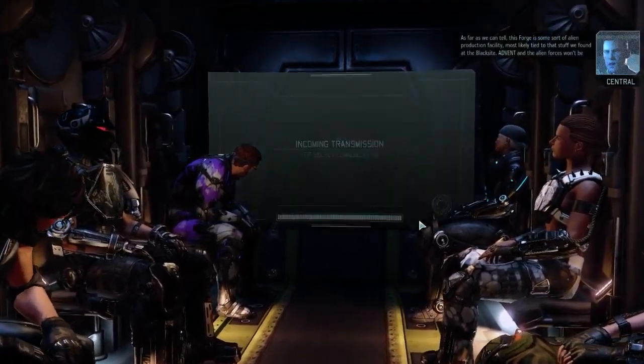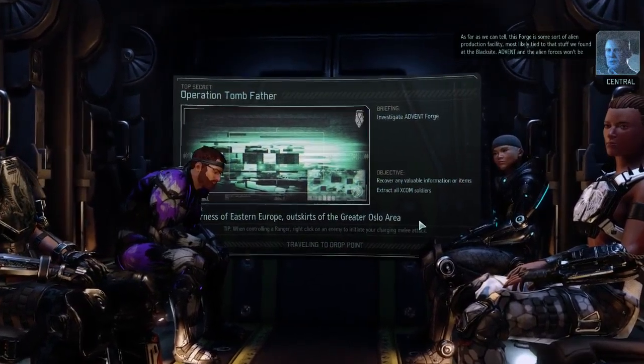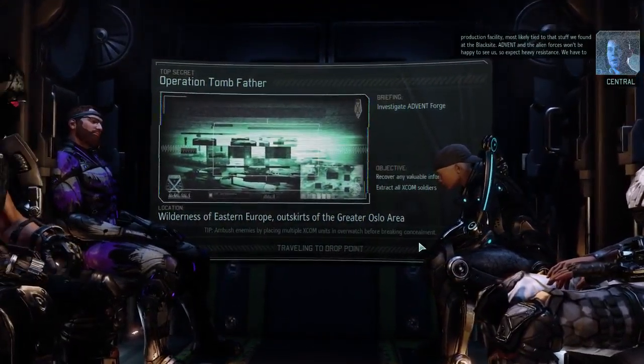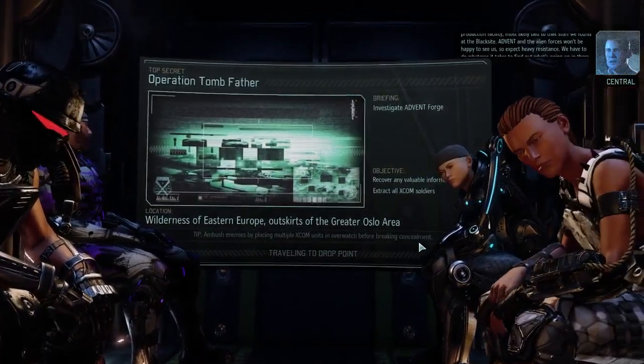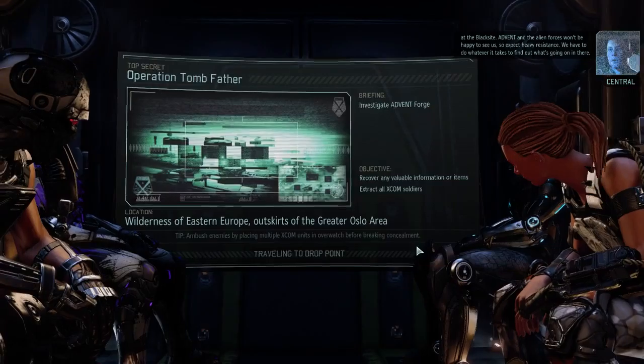As far as we can tell, this forge is some sort of alien production facility, most likely tied to that stuff we found at the black site. Advent and the alien forces won't be happy to see us, so expect heavy resistance. We have to do whatever it takes to find out what's going on in there.